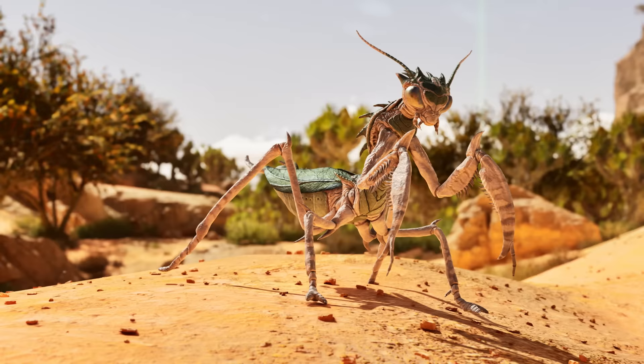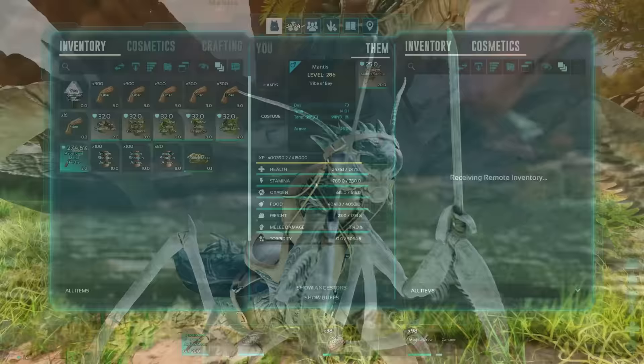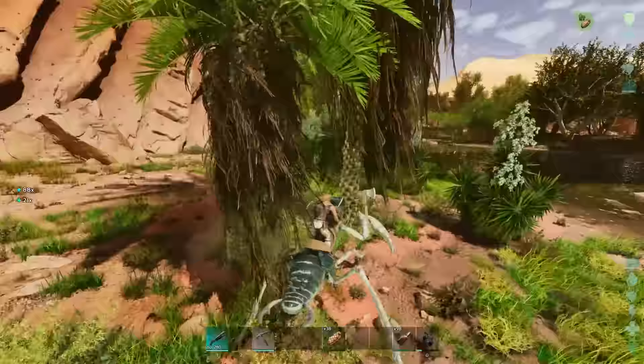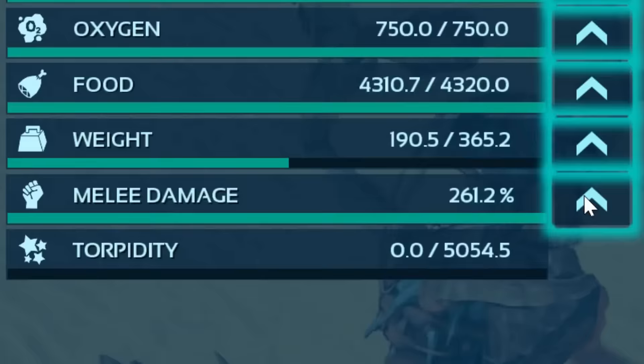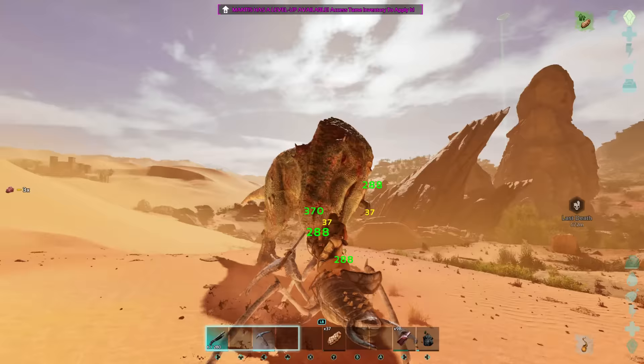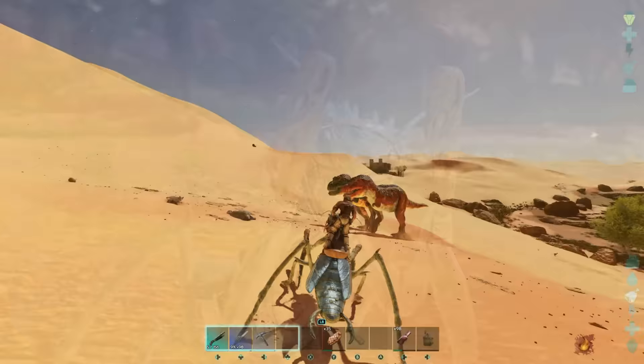At number 6 is the Mantis, which quite possibly has one of the coolest abilities in the entire game. Being able to dual-wield metal tools and weapons makes it very useful for many things — equipping it with metal hatchets or picks can make short work of any harvesting tasks, and equipping pikes or swords paired with leveled melee damage can make short work of any foe. The coolest ability of all is handing them dual-wielded wooden clubs.